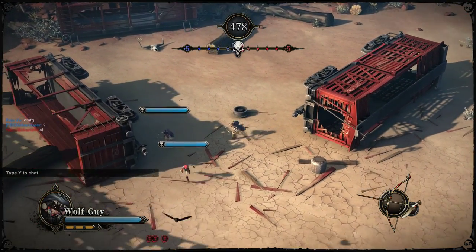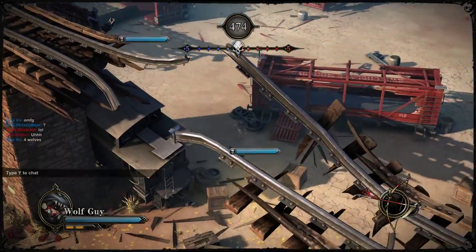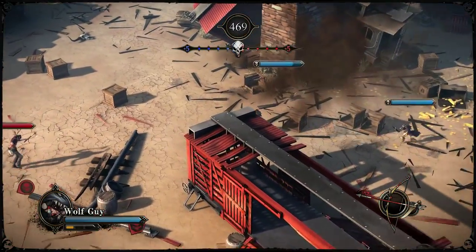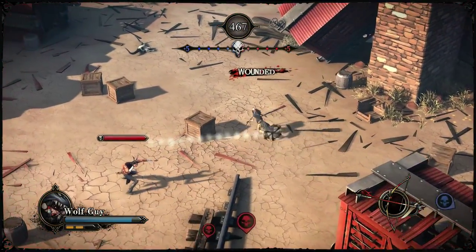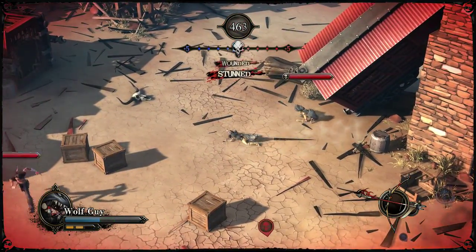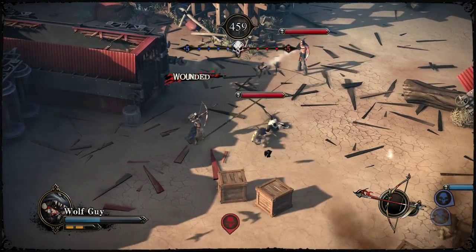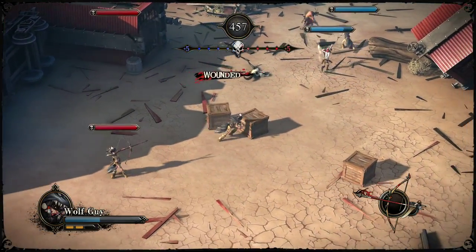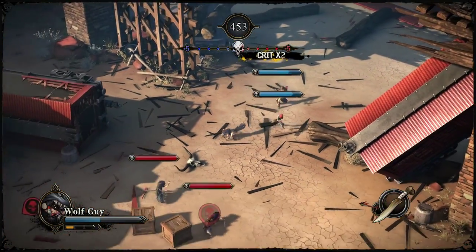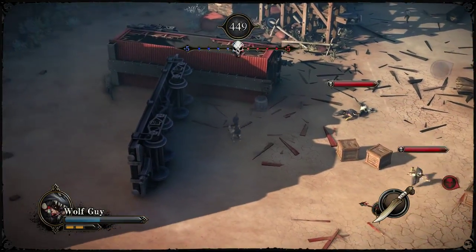I'm gonna try using the bow this time because that knife just isn't doing it. But which arrow should I use? I'll try this one. Super hero! I'm already almost dead — just trying to start playing it! I wounded that guy really good! I got you! I did a jumping stab — good job!